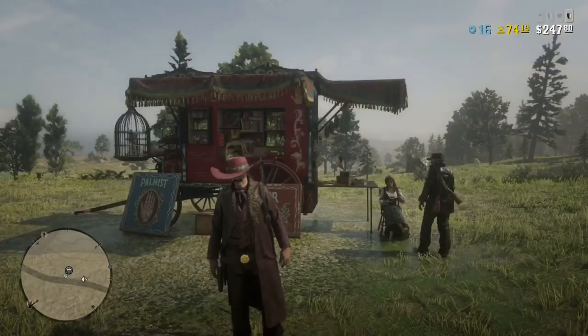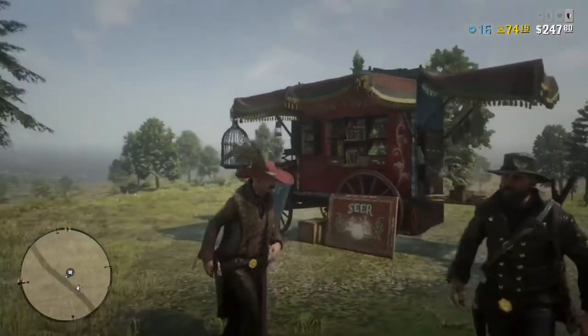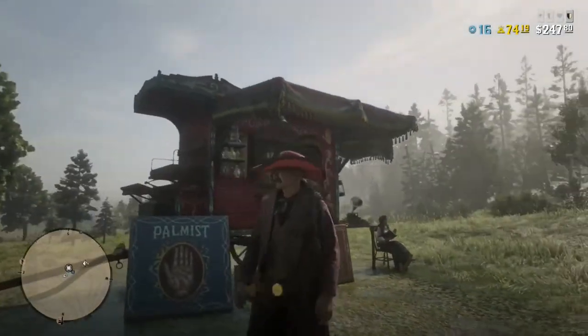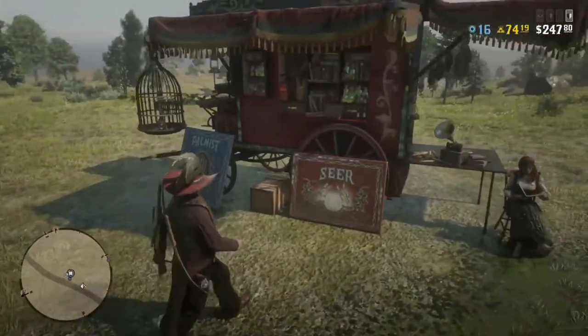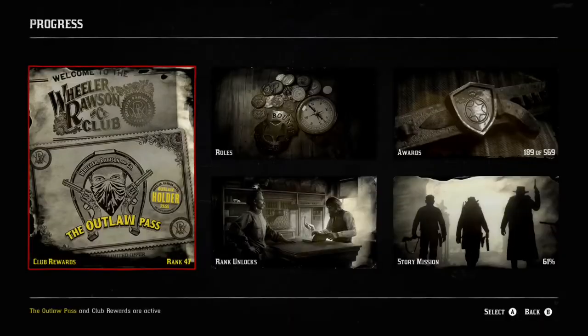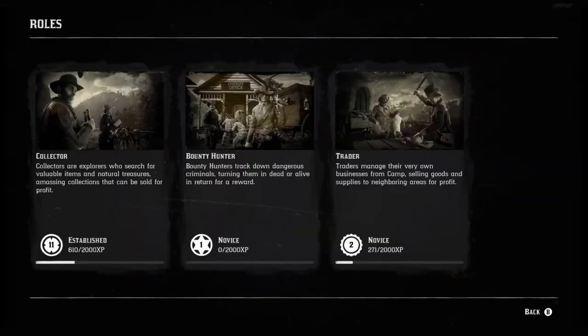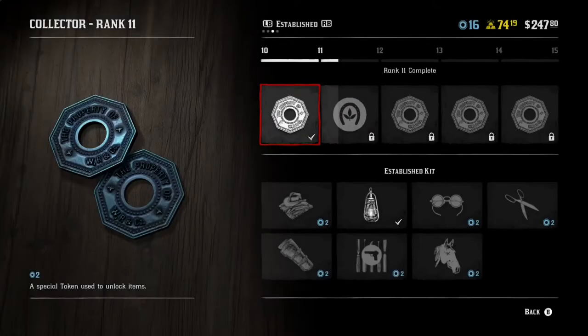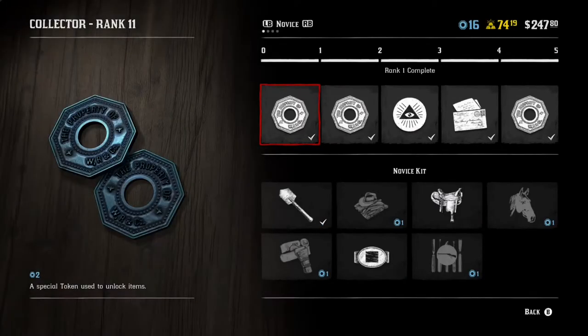While we're on the topic of treasure and money, one of the best ways to make money is to work on your specialty roles — those are bounty hunter, trader, and collector. You have to buy into each one respectively to unlock them, and then you can start leveling those up. Through leveling them up you earn more ways to participate in each specialty as well as items to make your gameplay easier. This is the collector role through Madame Nazar.